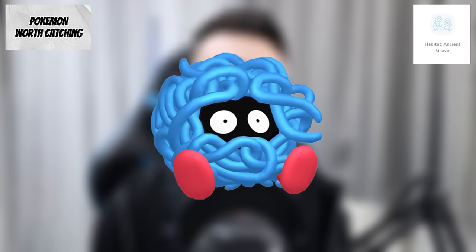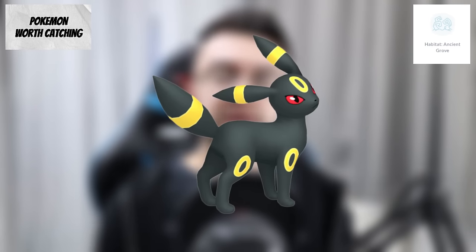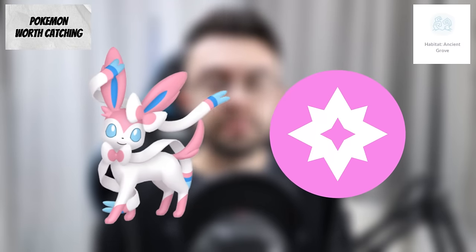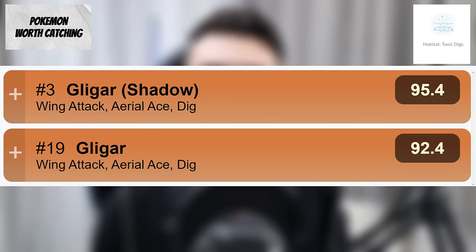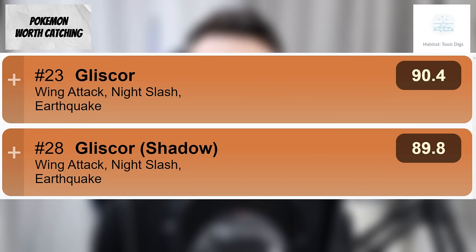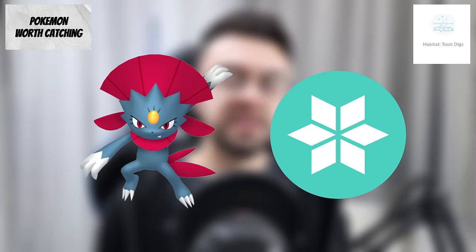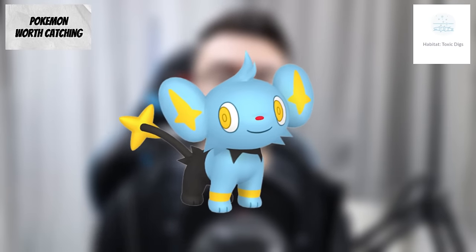In the Ancient Grove habitat, it could be worth catching Tangela for candy for Shadow Tangrowth, a top 10 grass type attacker. Eevee is available and some evolutions have meta relevance: Umbreon is ranked 53 in the Great League and 97 in the Ultra League; Glaceon is a top 10 ice type attacker; Sylveon is a top 10 fairy type attacker and ranked 98 in the Master League. Bronzor is also spawning and is a strong Little Cup Pokemon. In the Toxic Digs habitat, Gligar is ranked 19 in the Great League and 3 in its shadow form, with its evolution Gliscor ranked 23 in the Ultra League. Sneasel is available and Weavile is a strong ice type attacker, being the second best overall ice type attacker in shadow form. Shinx could be worth catching if you have a shadow version, as Shadow Luxray is a top 10 electric type attacker.